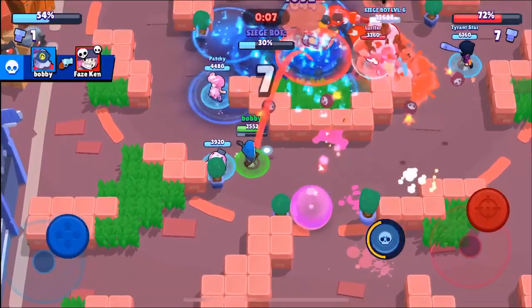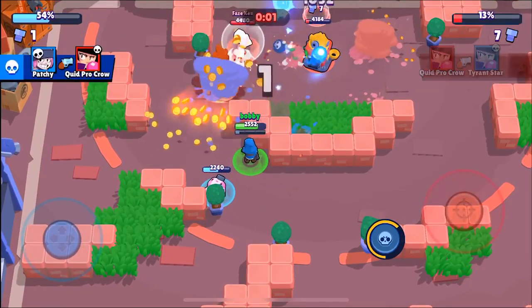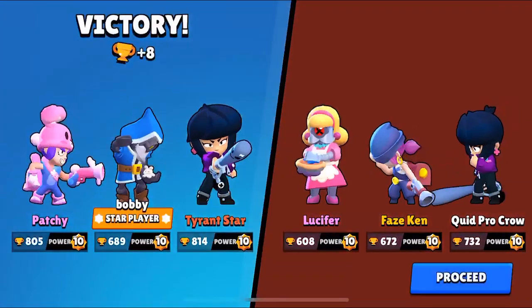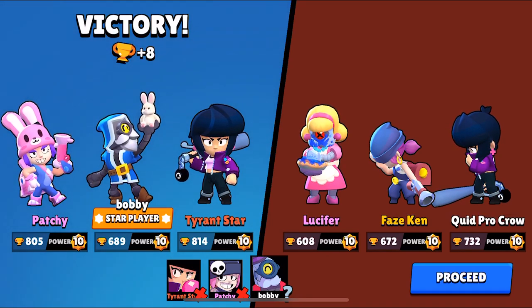It looks like they're not even close to hitting us, so we should be able to win this pretty easily. We're just going to lob shots at the safe and it looks like that is going to end it — stuck on four percent. That was a good first game, at least for us. We saw that Barley is a lot better on defense. We want to get on the offensive and see what mid control we can hold, so let's hop into the second game.